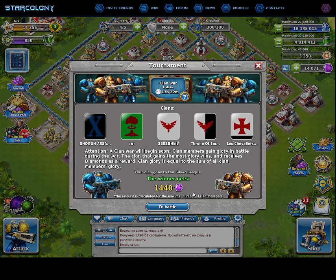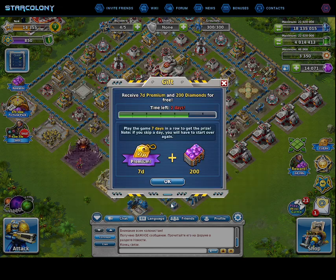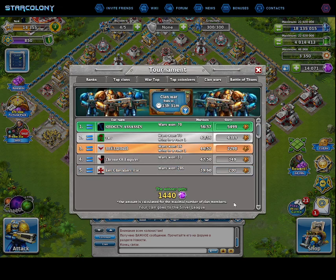There is a clan war. The game is time-based — you build an army and buildings, but you can also join a clan with other members and make war from one clan to another. It turns out we have a clan war going on right now.